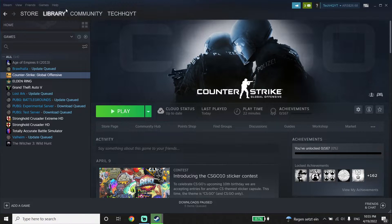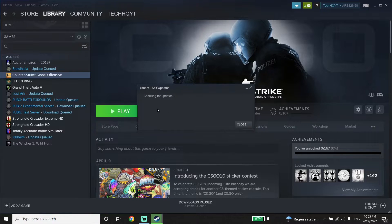Then close this window. Now click on Steam and then click on Check for Steam Client Updates — all you have to do is update your Steam client to the latest version. Sometimes that works.